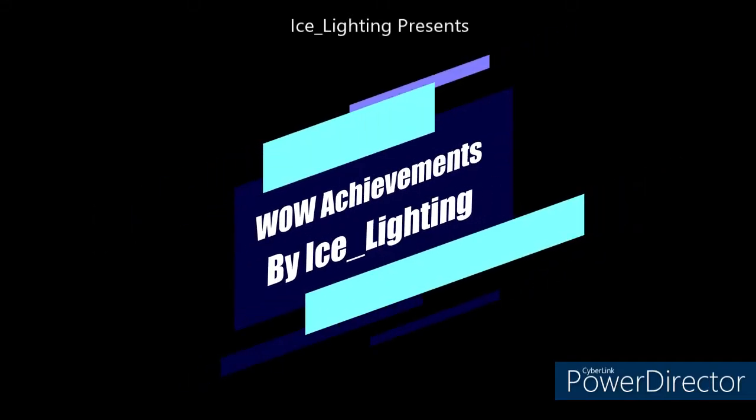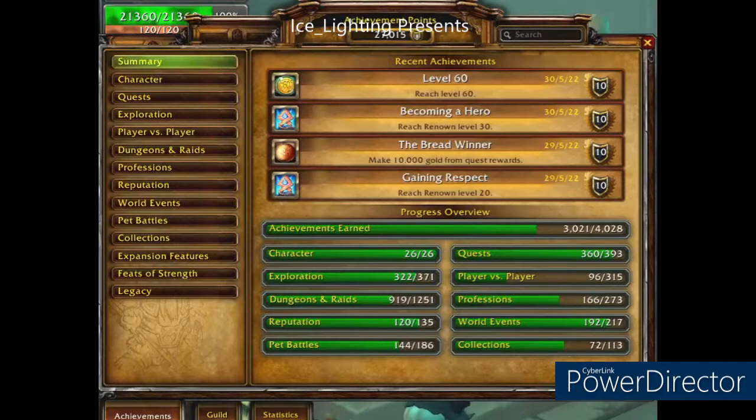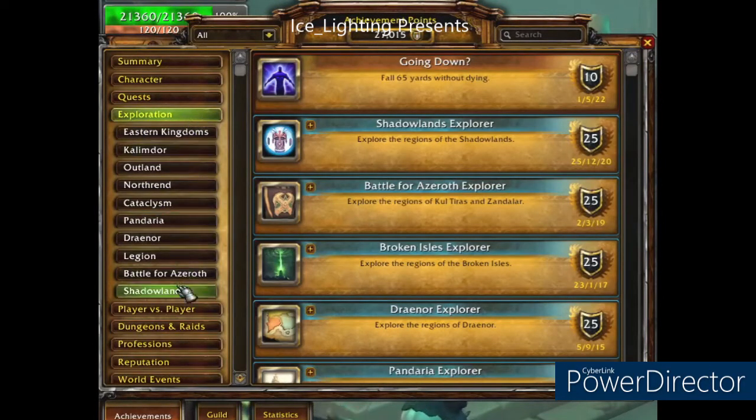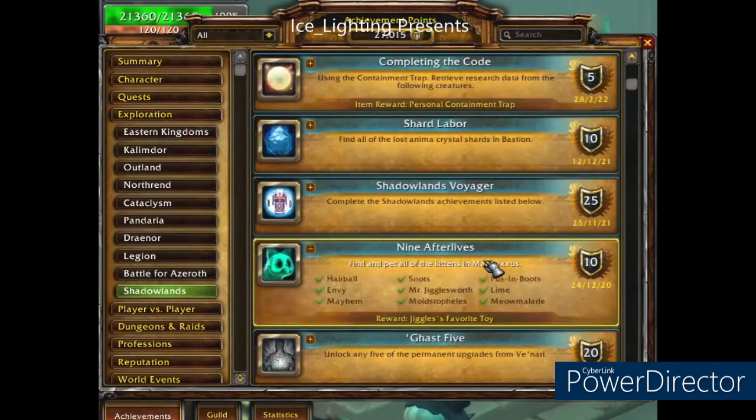Hey everyone and welcome to Wow Achievements by Ice Lighting. In this video I am going to tell you how to do the 9 Afterlives achievement. This is an account achievement so you only need to do this once and it gives you a toy. If you're looking for this achievement you will find it under Exploration, then Shadowlands — the 9 Afterlives. You need to find and pet all of the slime kittens in Maldraxxus.